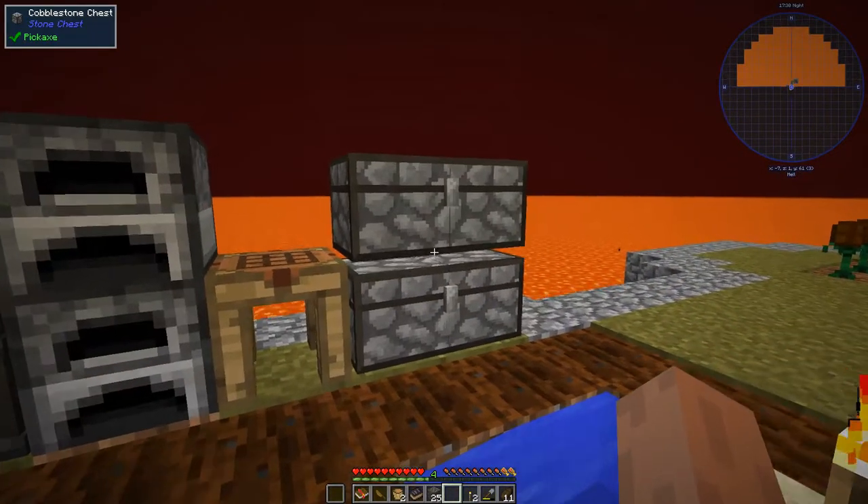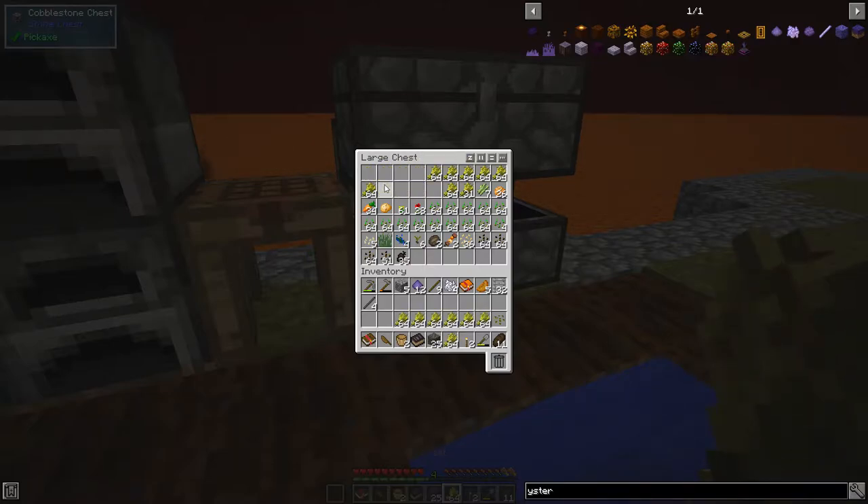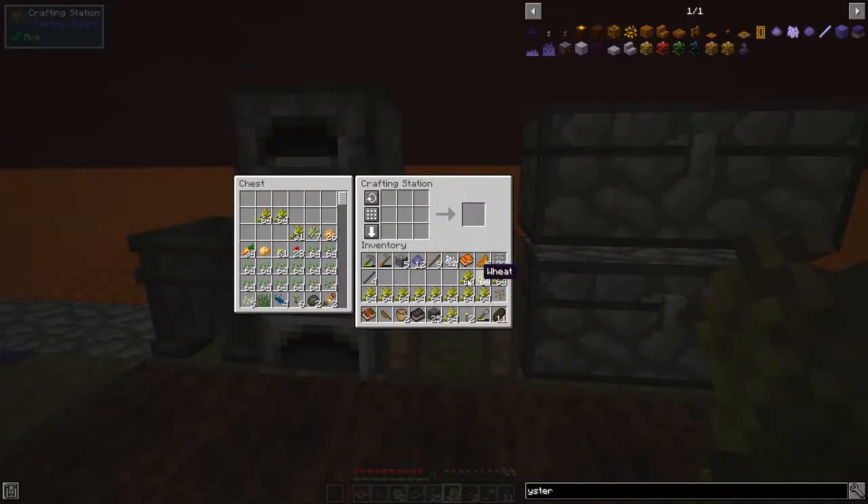Let me give it a couple stacks of dirt here — that should be enough. I probably could have just auto-crafted it from here because it's connected to the chest. But what I'm gonna do is the same setup I've got there and go from there.